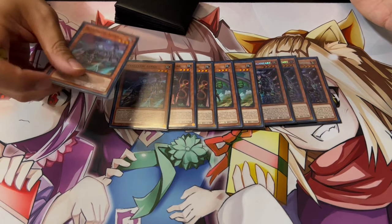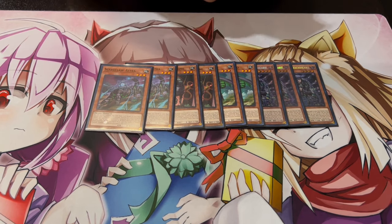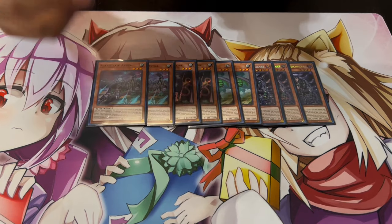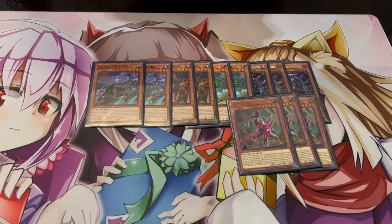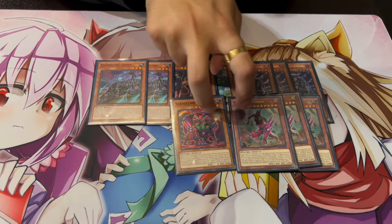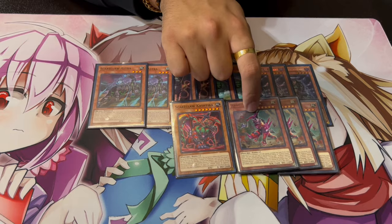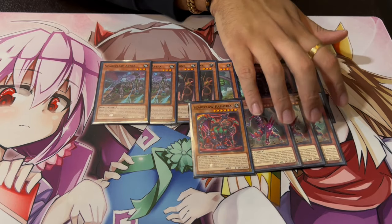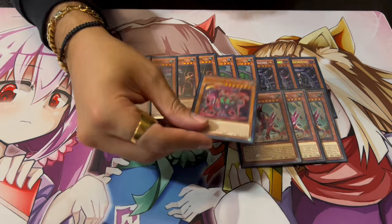This is it for the monsters — you really want to make space for non-engine and the other engine I'm going to show you. The nice thing about this deck is it's really good going first and second, specifically because you can play Fenrir. While it's not a Scareclaw card, it might as well be. We also have Scareclaw Cash, so this can search Fenrir, which is really good. Having both on field means it stops activated effects of monsters, and Fenrir banishes cards.